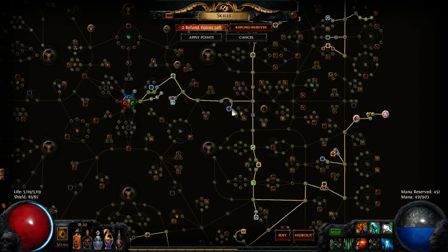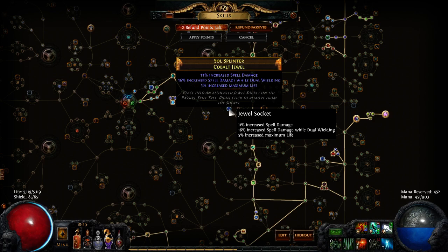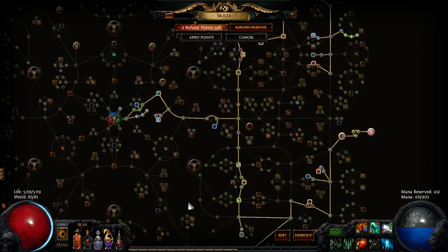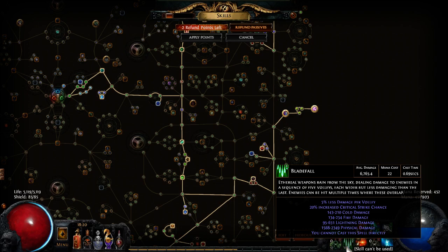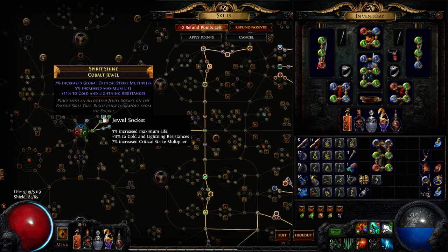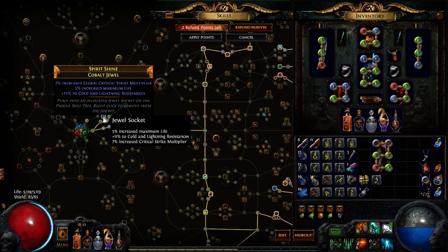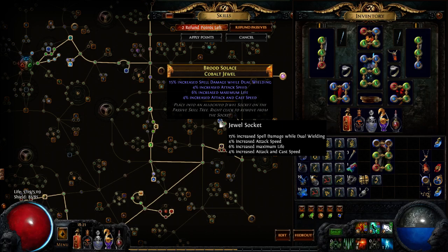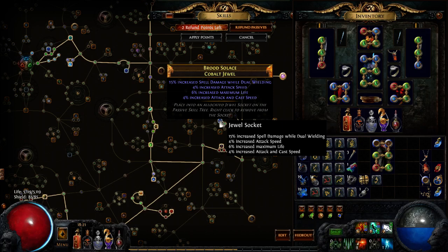As far as jewels go, the perfect jewel is pretty much Spell Power and Life, because throughout the entire tree you get basically no damage whatsoever — all your damage comes strictly from Crit and Crit Multi. Any Spell Power you can get on your jewels, weapons, and neck is going to be a huge boost. For example, removing one jewel drops Bladefall from 6700 to 6100 average damage — that's 10% from one jewel. The jewels with Crit Multi and Spell Power are the biggest benefits. Otherwise I have some Crit Multi, Attack Speed, and Spell Damage on my jewels.